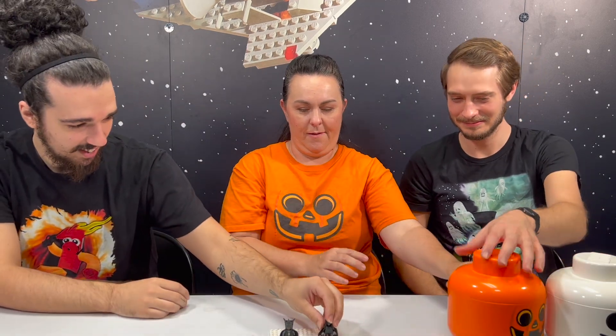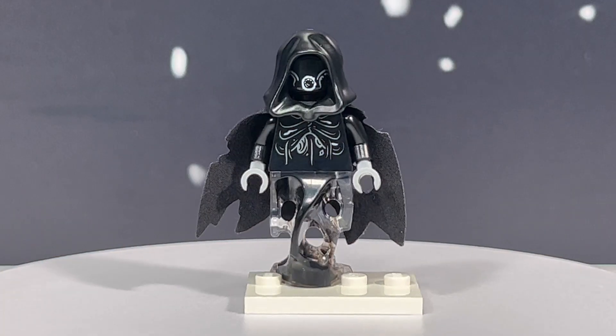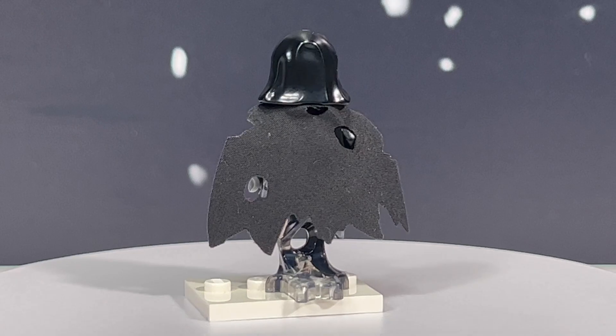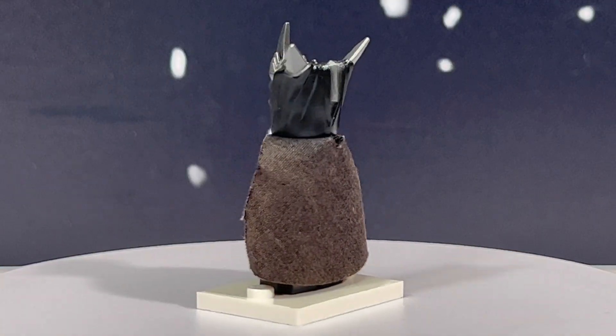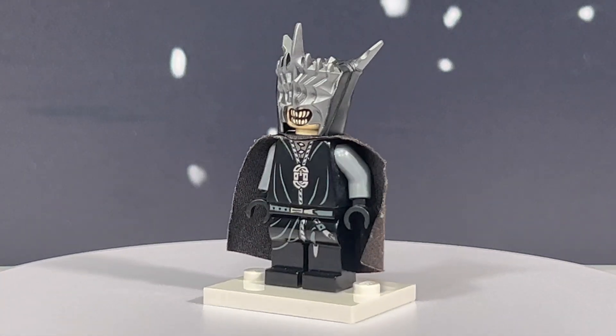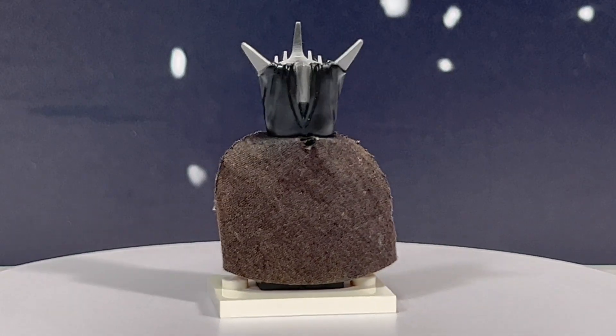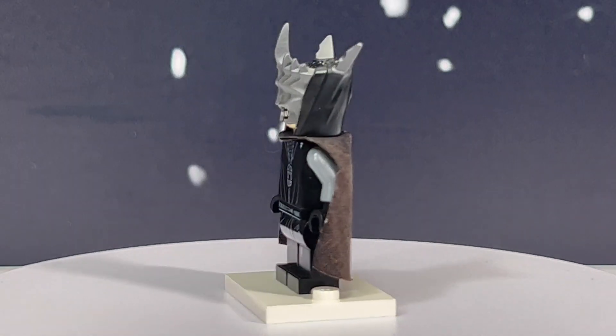Now we pull the final two from the pumpkin: the Dementor and the Mouth of Sauron. Oh, what a matchup — heavy hitters. Set the stage: you've made it to Hogwarts, you're on the train, and suddenly a Dementor appears from nowhere. You're paralyzed — it's sucking all the joy and life out of you. That's nightmarish. Also, you're about to face a huge orc army and the Mouth of Sauron is what you have to talk to. He has no eyes, an oozing mouth full of laser-sharp teeth, no lips — just teeth and tongue.